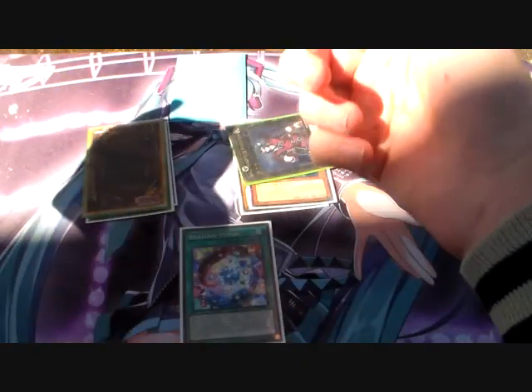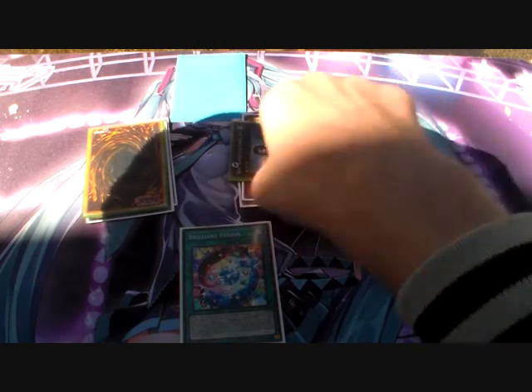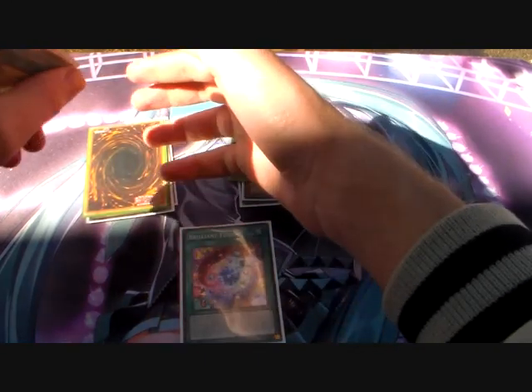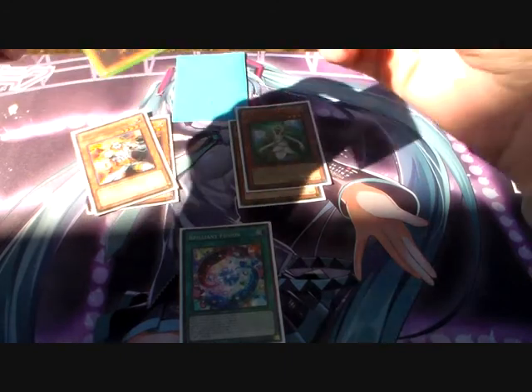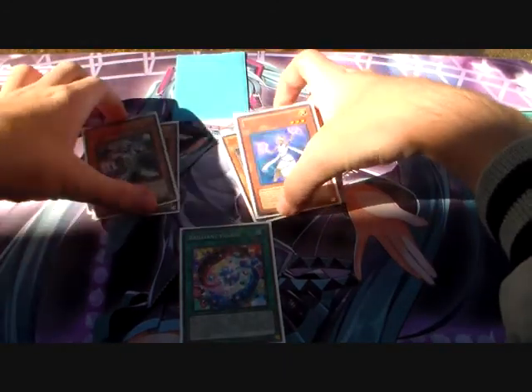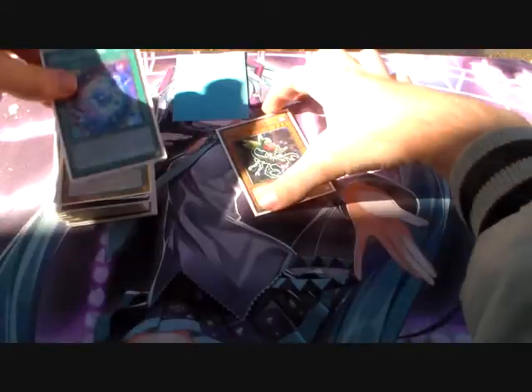Then you're going to go into a Minerva and a Dante. So with the combo I showed you, you just made a Dante, a Minerva, and a Deco Talker, and milled and sent cards to the Graveyard. Not only that, you're also going to be milling off Dante and milling another off Minerva, potentially drawing one, two, or maybe three cards. Now I'm going to do one test hand going first and one going second.